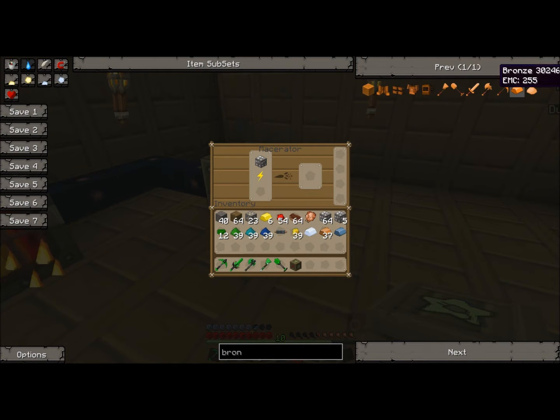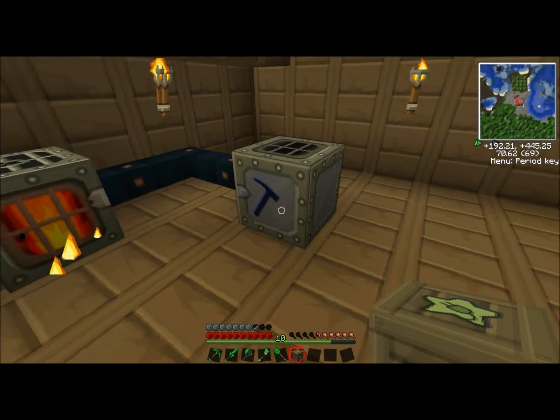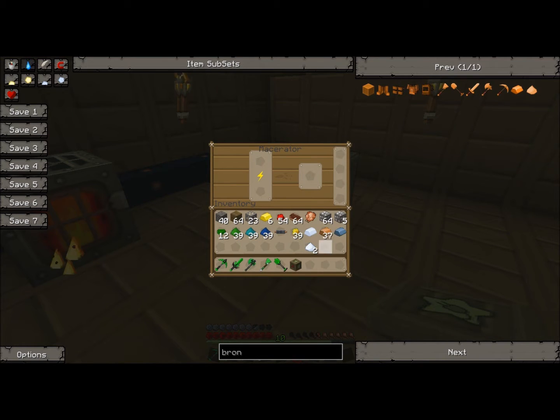Bronze is not that useful a material except you need it for the wrench. There we go — there's two tin dust. I'll go ahead and make some copper dust.